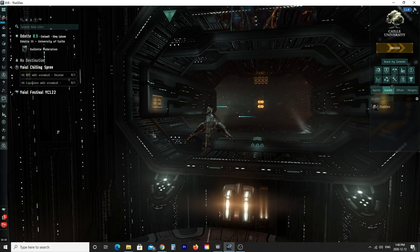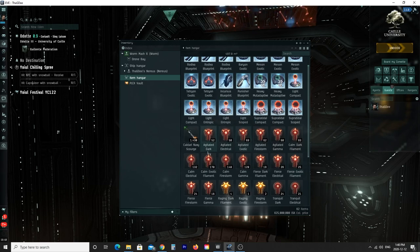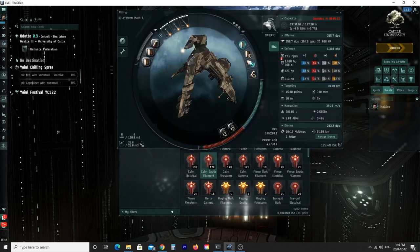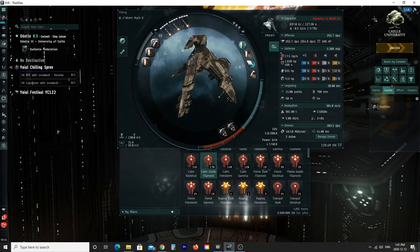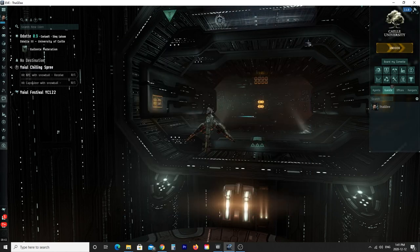Let's go over the weather effects in the Abyss. The calm exotic filament gives you the exotic particle storm: ships receive a penalty to kinetic damage resistance and a bonus to scan resolution. The scan resolution you don't really care about — it's the kinetic resistance penalty that's important. That is why on this fit we use Hornets, because they do kinetic damage, and we use the Navy Scourge light missiles, because they also do kinetic damage. Your enemies will have the same resistance penalty, so you'll be able to do more DPS overall.